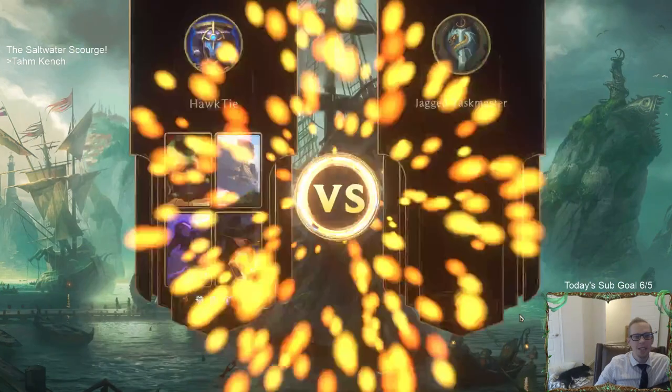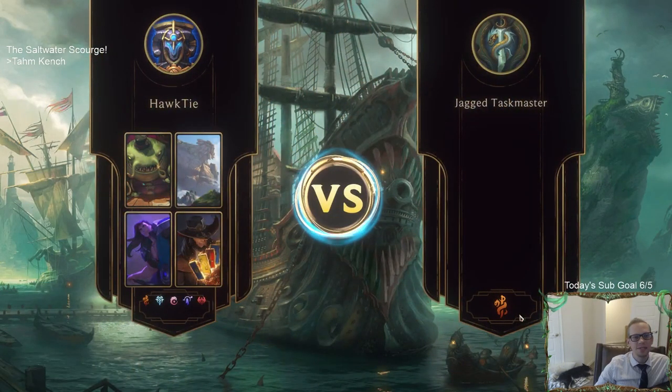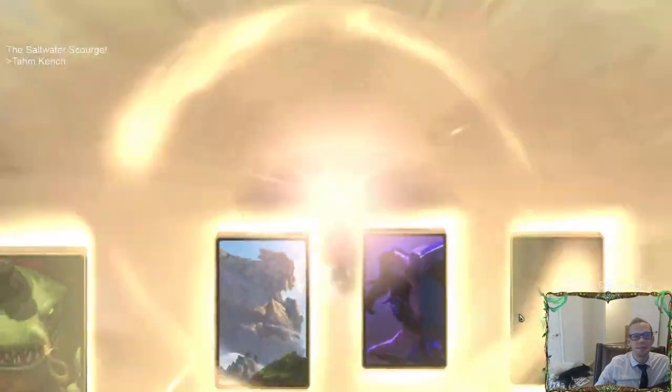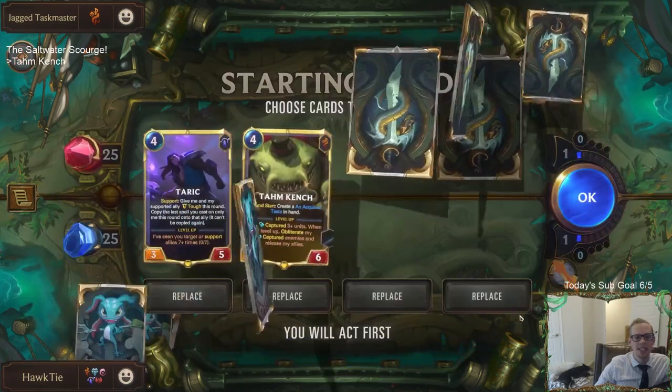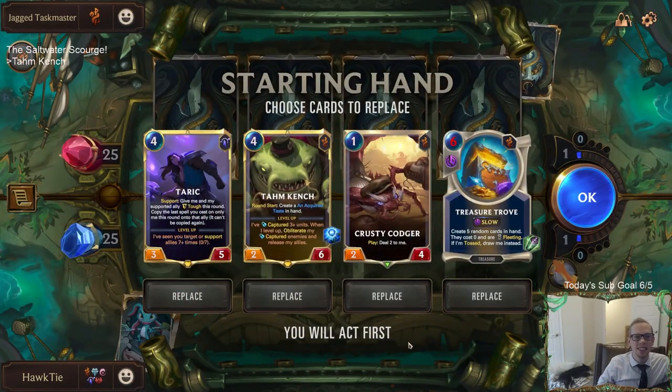Now we're playing Twisted Fate and Tahm Kench - we got them both! To go along with our Malphite Taric deck. I wish I would have taken Nautilus - could have had that too. We'll get our champs and find them again when we need them.